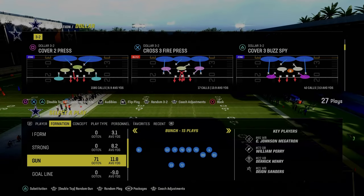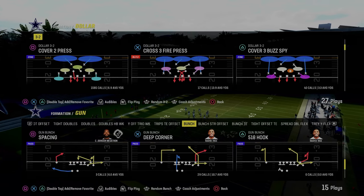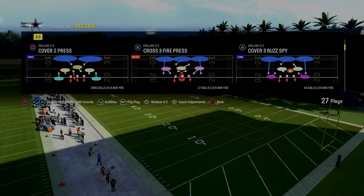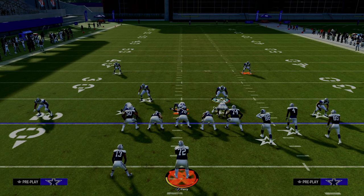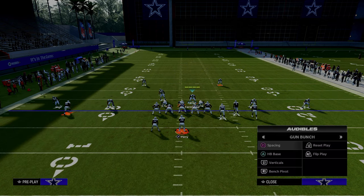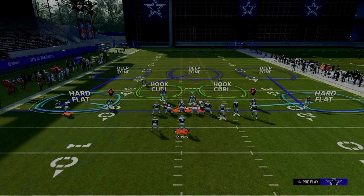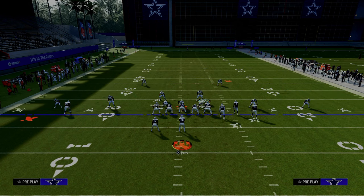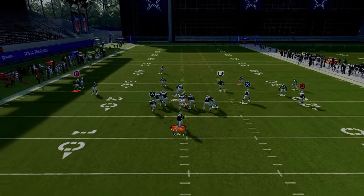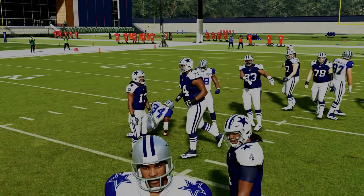Instead of coming out in cover four drop, we're going to come out in cover three buzz spy. I don't know how I overlooked this when I was first teaching Dollar, but this is such a good defense. The really cool part is it's pretty much set up for you to stop any popular formation you'll face. The adjustments are very simple: press, pinch your D-line, shade underneath, blitz your user, and crash your line down. When you audible, the defensive linemen keep their crash — so once you crash them down, you don't have to worry about that again.